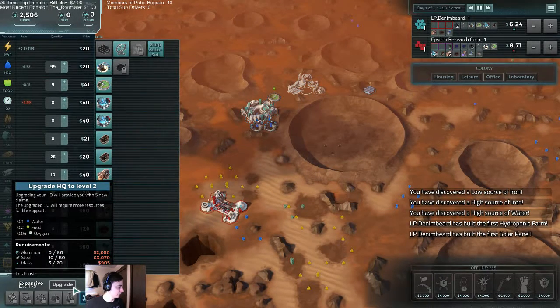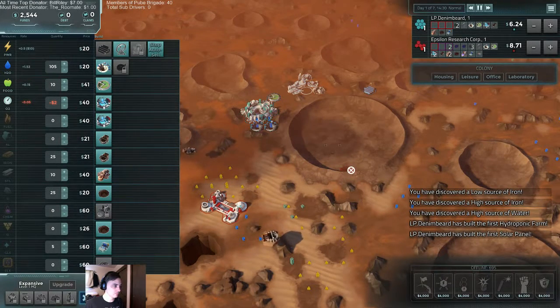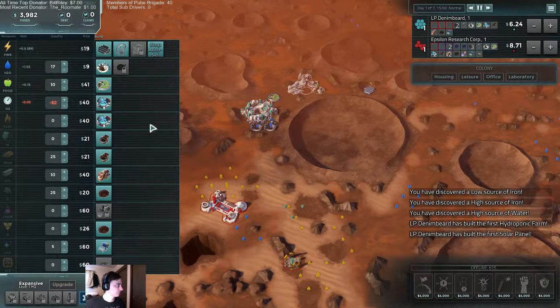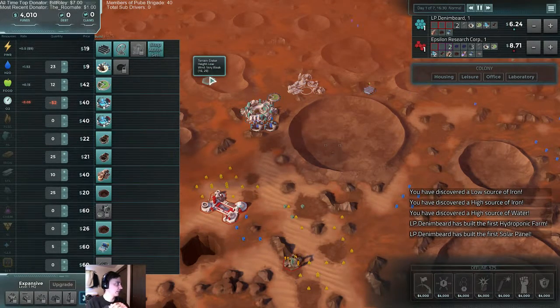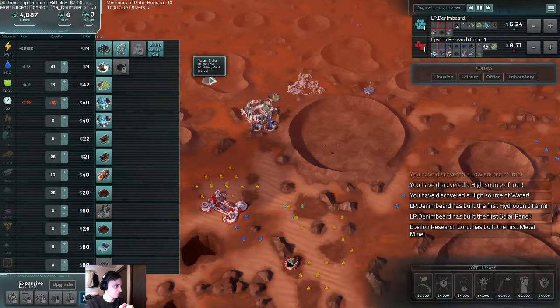I'm really comfortable just sitting here for a little bit, saving up some money and grabbing our first upgrade. We already have a ton of cash flow — we're 100% profitable, making $10 a second, which is nice.